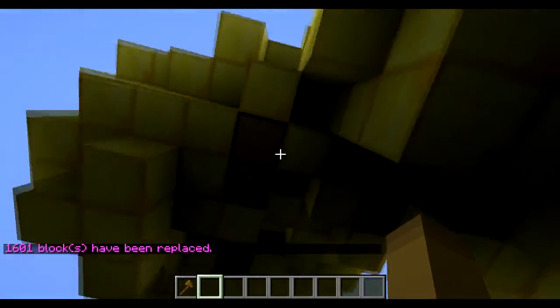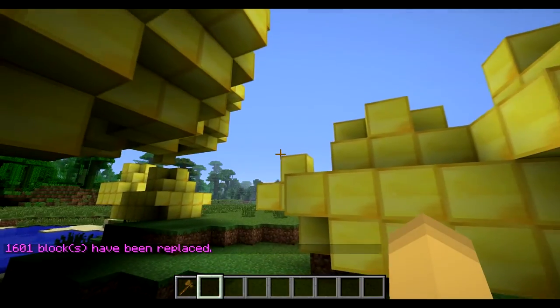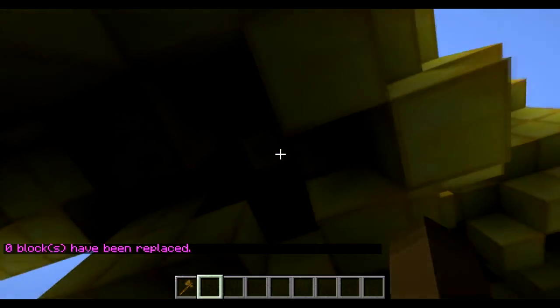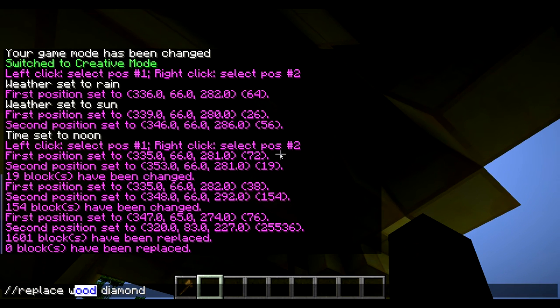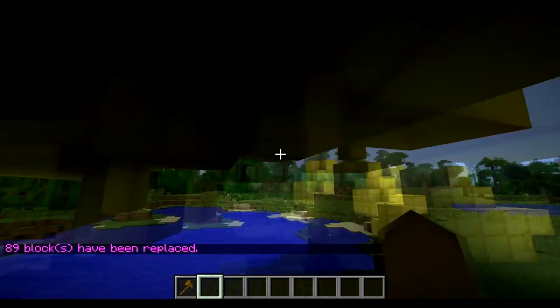As you can see, we still have the wood though. So we can do //replace wood diamond. Wood is actually logs — wood refers to wooden planks apparently — so you have to do log. And there you go.